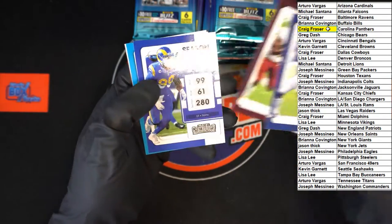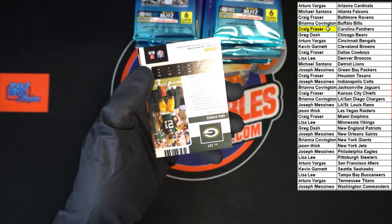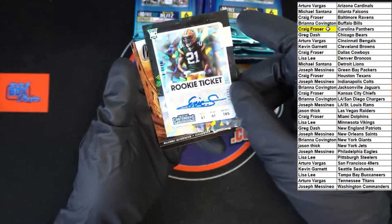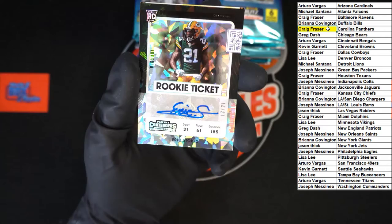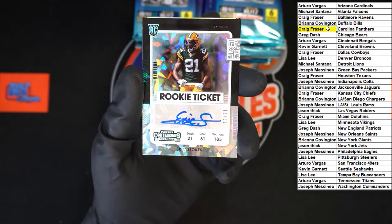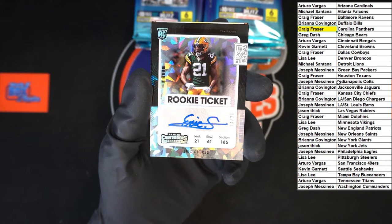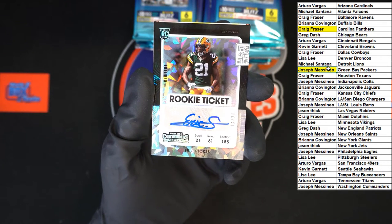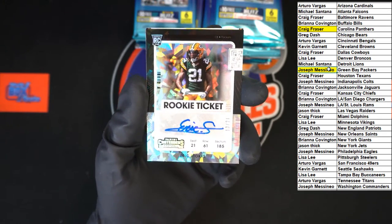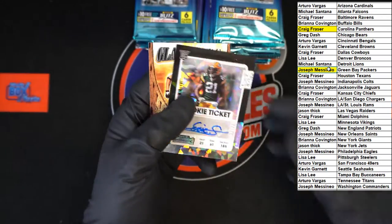Carson Wentz, Terry McLaurin, Aaron Donald, DJ Moore. Eric Stokes — oh, very nice — cracked ice 13 of 21, going to Green Bay. Who's got Green Bay? Joseph M. Very nice indeed — look at that, very nice card.